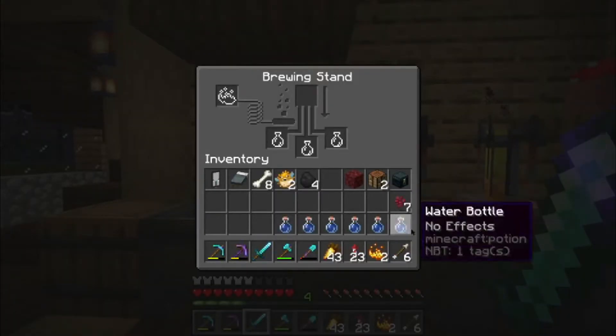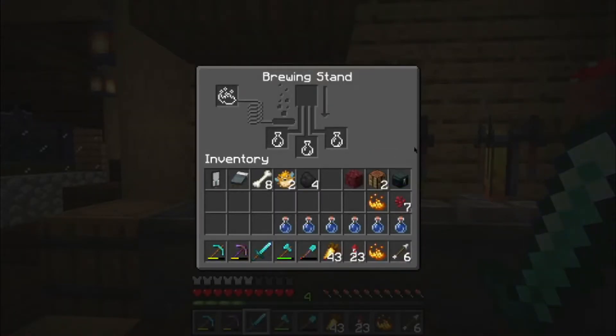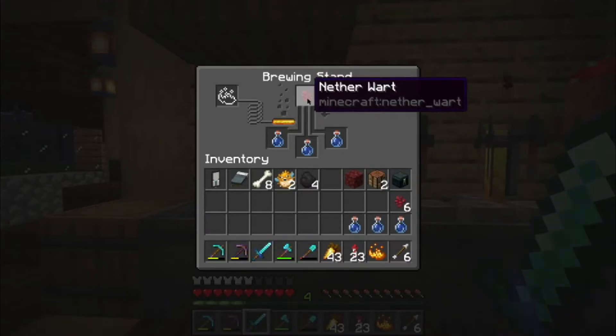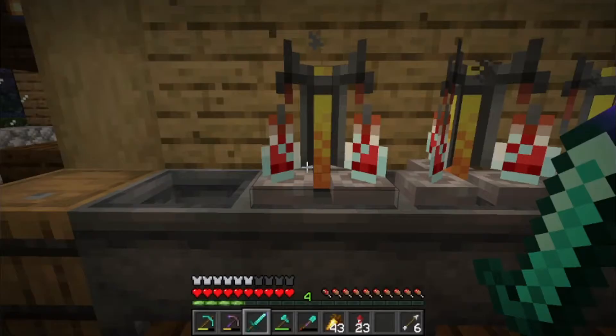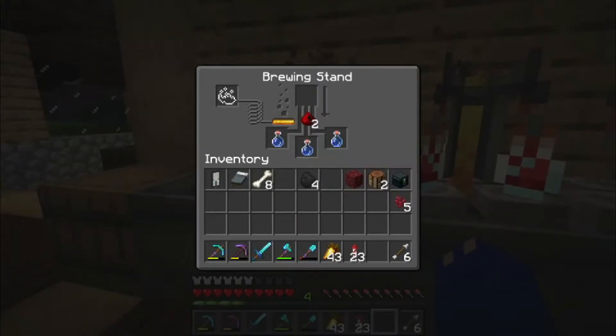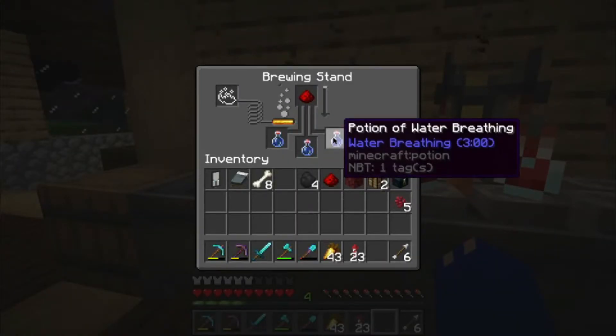I lied again but I just thought this would be helpful. If you already know how to brew potions then just skip this part, but this is for people that don't — it's just a back to basics series after all. First thing you want to do is put in some blaze powder — this will charge it up. Then put three bottles in. A lot of the crafting recipes differ so you don't always need an awkward potion, but the vast majority of the time you do, so you'll need nether wart. For the water breathing potion we're going to throw in a pufferfish, and then one piece of redstone — this will take it from three minutes to eight minutes.